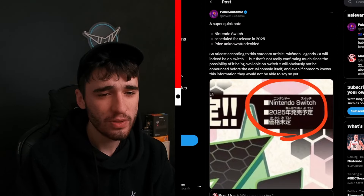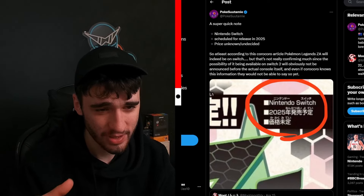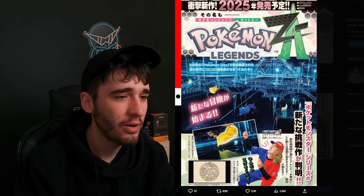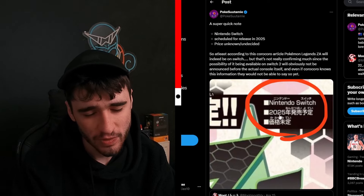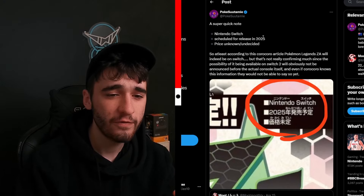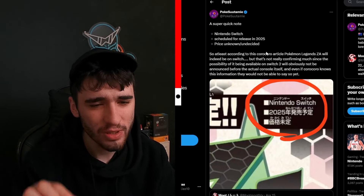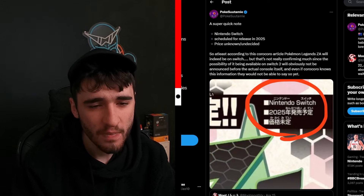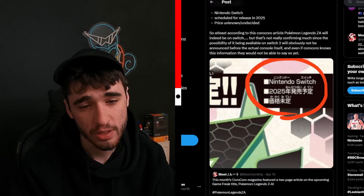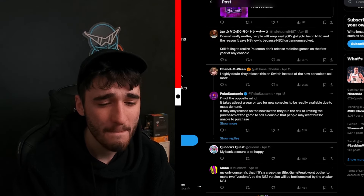Our final post is from Pukesutanami. So, in the CoroCoro posters, we had up in the upper corner, Nintendo Switch 2025 in Japanese, along with more Japanese text. So this is what they released — Nintendo Switch scheduled for release in 2025, price unknown or undecided — probably around 50 quid. So at least according to this CoroCoro article, Pokemon Legends ZA will indeed be on the Switch, but that's not really confirmed much, since the probability of it being on Switch 2 obviously won't be announced before the console itself. Even if CoroCoro knows this information, they would not be able to say so yet.